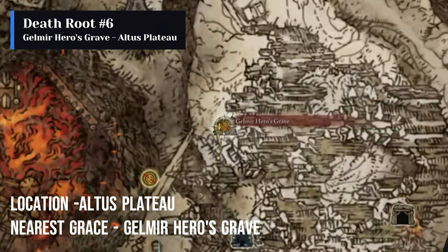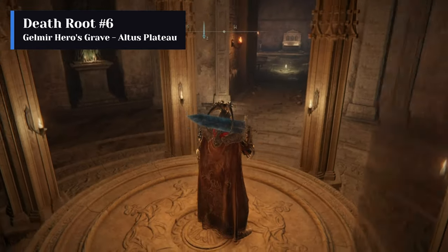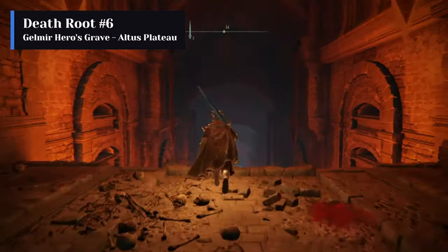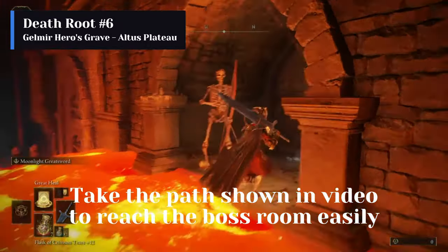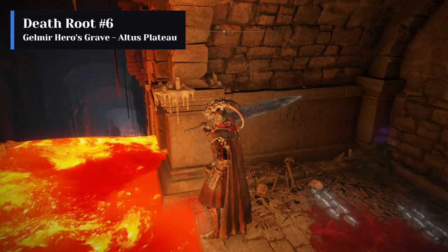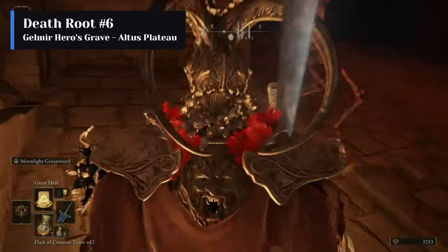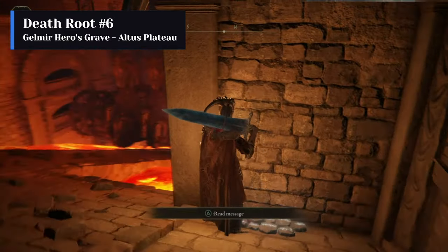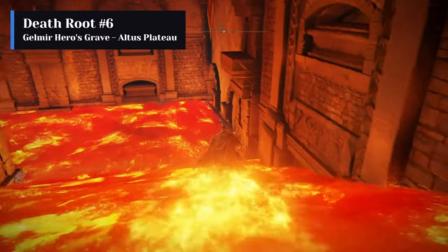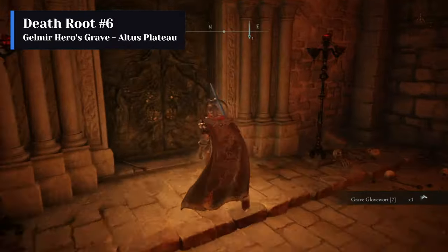The sixth death root is obtained by looting the chest behind the Red Wolf of the Champion boss at Gelmir Hero's Grave. Gelmir Hero's Grave is one of the most difficult dungeons in the game and the second chariot in this dungeon may have taken more lives than any main boss in Elden Ring. We are going to show you an easier path to the boss room which totally avoids the second chariot. Run through the lava and jump down through the hole on the right corner. Make another jump and you will land in front of the boss room door.